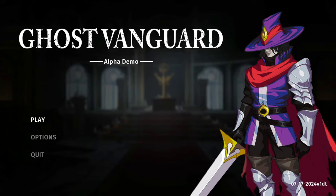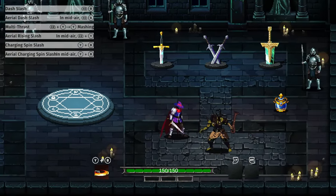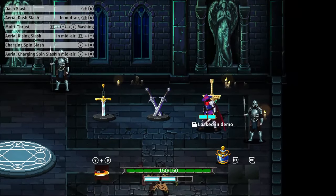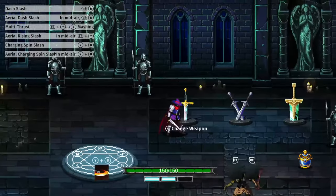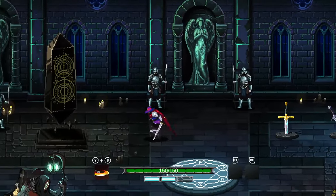Hey, what's going on everybody! Today we're going to be playing Ghost Vanguard — this is a demo for a roguelike metroidvania game. It seemed pretty cool, I like the art style of it and everything, so I want to give it a try. Without further ado, let's go ahead and jump right into it. We're in the demo — change weapon — we're gonna keep the sword for right now because this is what I've been practicing with, it's the one I know how to use.